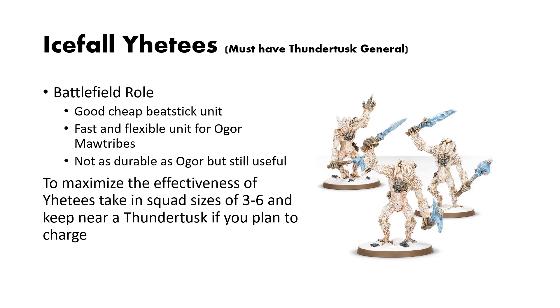Icefall Yetis are a really cheap beatstick unit. They can dish out a lot of damage, and they're very fast and flexible for the Ogor Mawtribes, but they're not as durable as Ogres — they're a little bit more of a glass cannon. To maximize the efficiencies of Yetis, take them in squad sizes of 3 to 6 and keep them near a Thundertusk if you plan to charge, because having that run-and-charge is very useful and gives you a lot of mobility options.